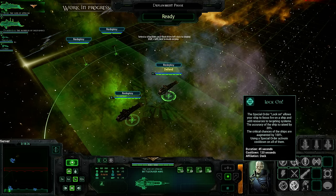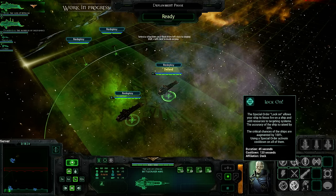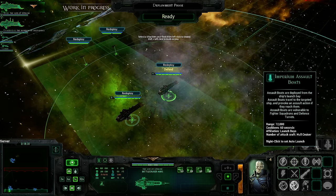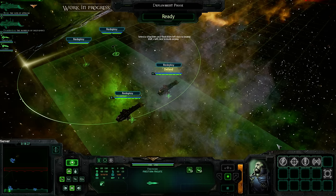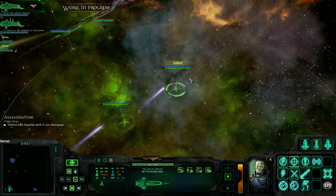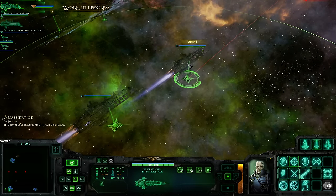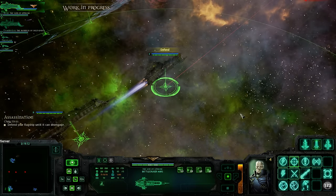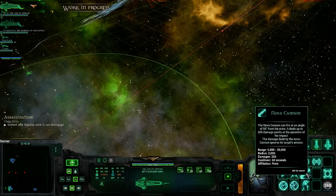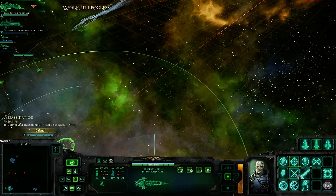I want you to use lock on, and in the very beginning we'll use our assault boats. I feel like that will work out nicely. If they have a lot of torpedoes, I'll bring out my fighters, but for now that would do. They're coming after me, but I feel like I can take them on. We'll be okay. We do have a Nova Cannon — I could use it right now to actually weaken them. I might do that. I'll think about it.